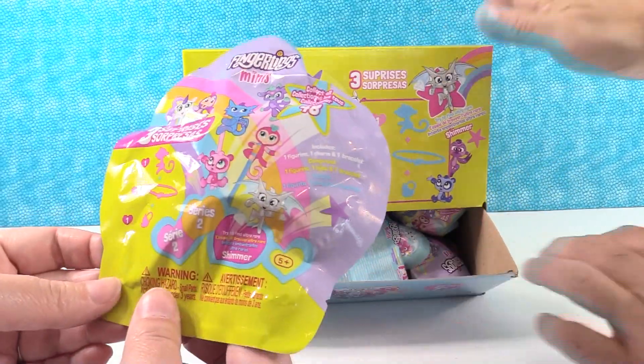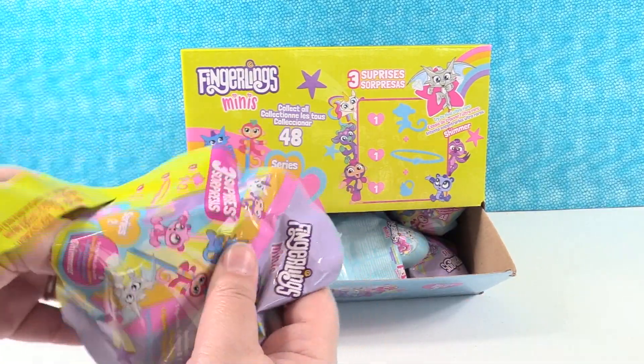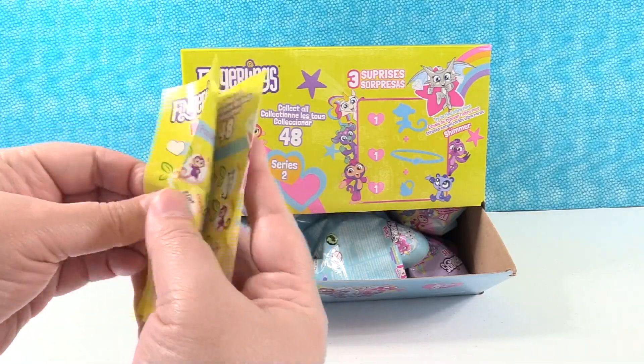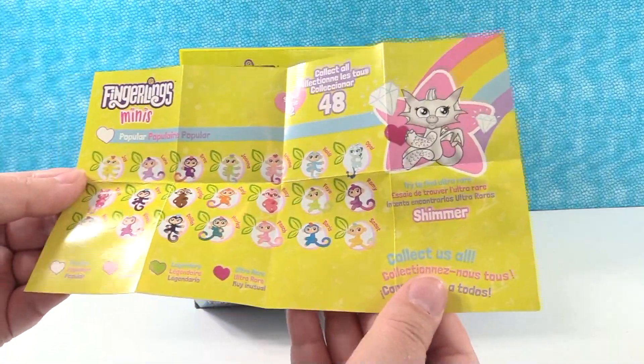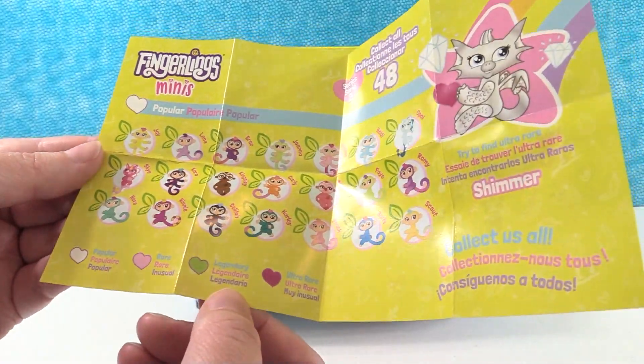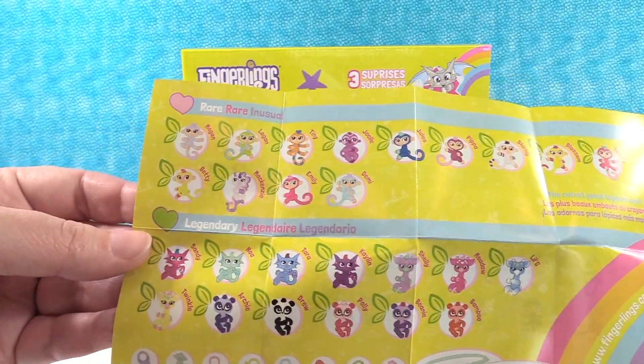We are probably going to open the whole box here. Let's see if we have a checklist — oh we do! Let's take a look at our Fingerlings Minis Series Two checklist. There are 48 to collect. We have populars, rares, legendaries, and ultra rares to collect. Wow, there are a lot.